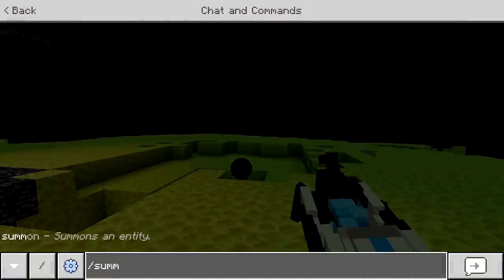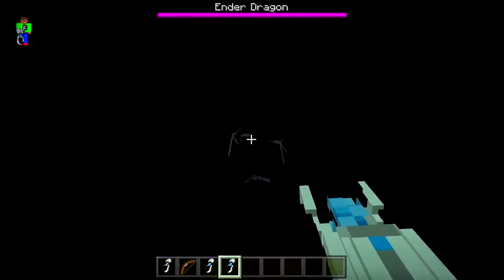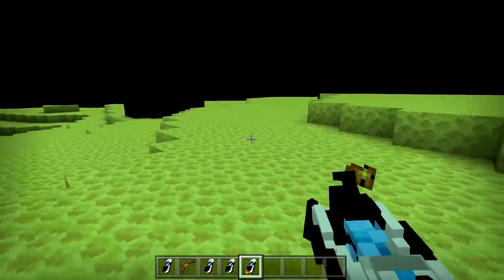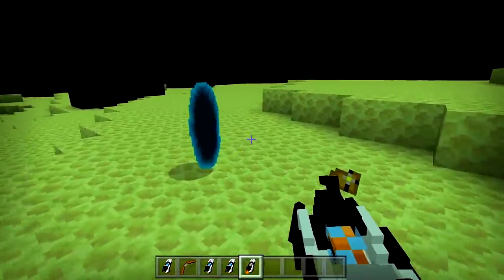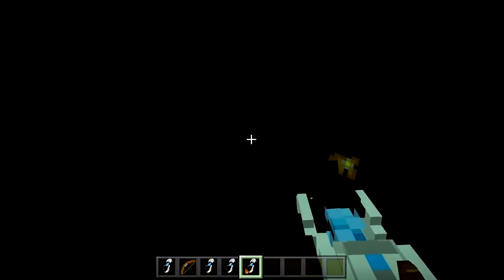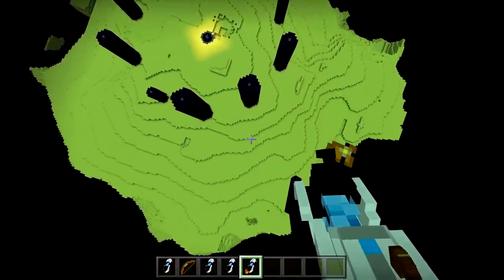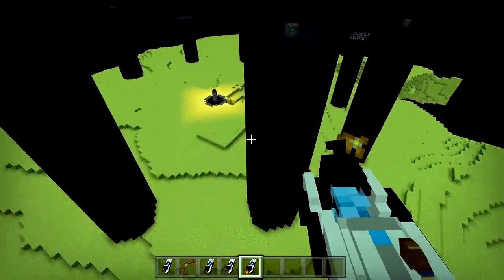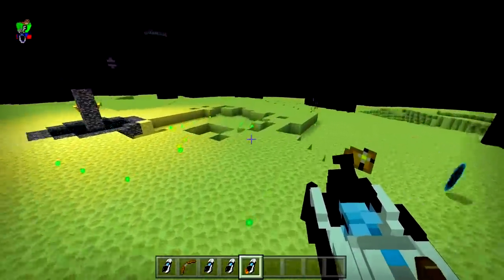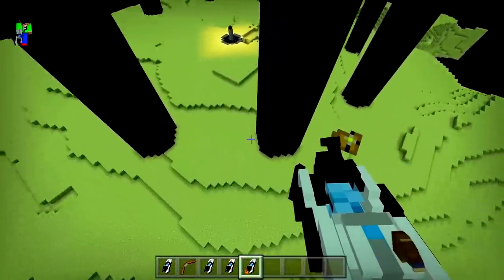Let's try summoning the Ender Dragon again. I want to see if I can get myself up there from the ground using a portal. We shoot a blue portal — where would that go? Let's try it. Wait — did it just... look at all this XP going down! Is the portal still up in the air? It is!